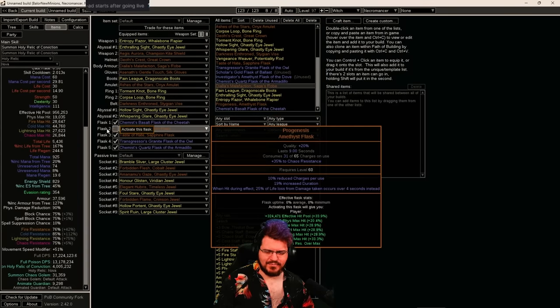Path of Building still only thinks I'm doing 17 million DPS, which is absolutely not accurate. It's closer to something around 19 to 20 million — that's what it feels like. Obviously leaving it on 20 in Path of Building looks dodgy like I've padded the numbers, so I'll leave everything at its base values in the provided Path of Building link.